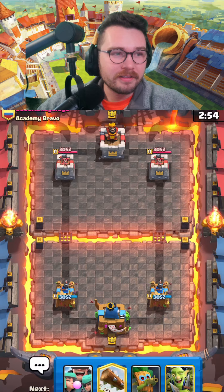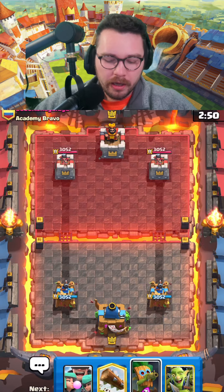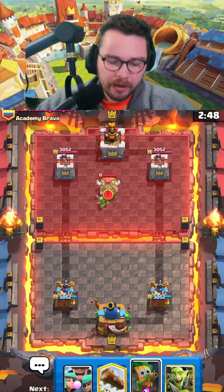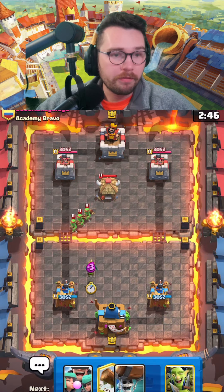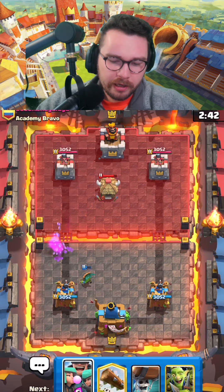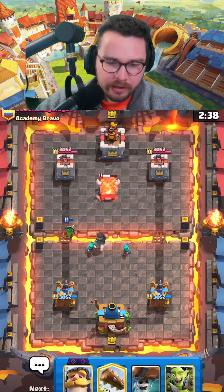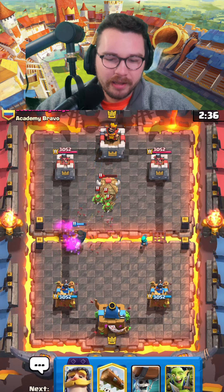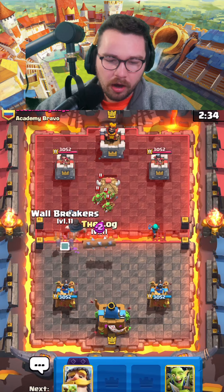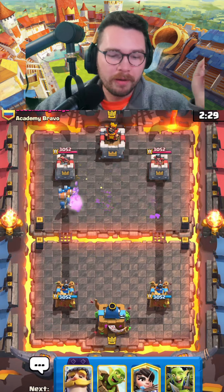Into our next match. Something this deck really thrives off of is split lane pressure. In general when you're playing this deck, you want to make sure you don't pigeonhole yourself into going into a single lane if you can avoid that — that's a little tip for you. I thought I timed that properly but I didn't. I'm gonna log to finish off this spear goblin hut and then pressure with wall breakers.